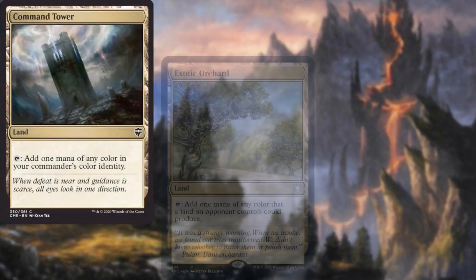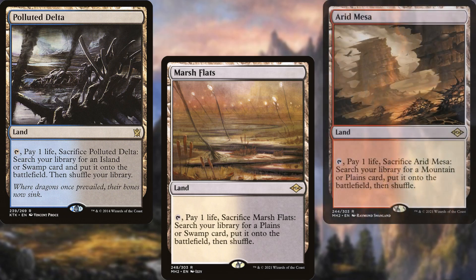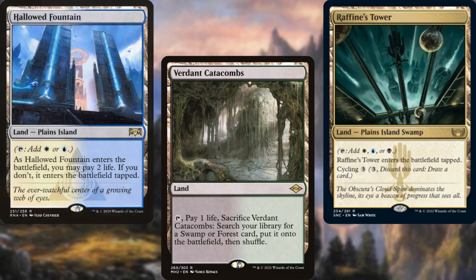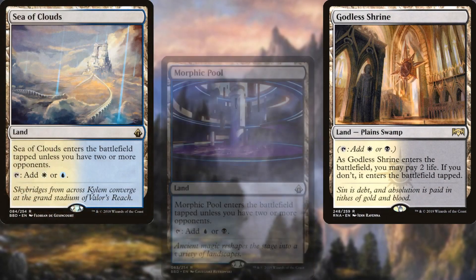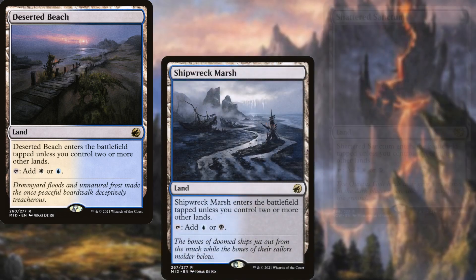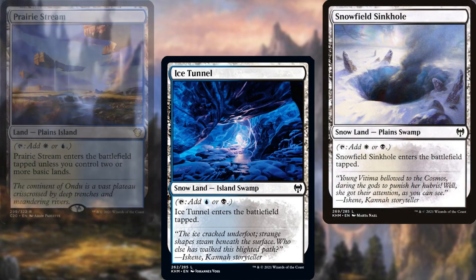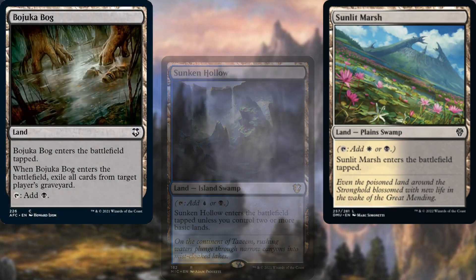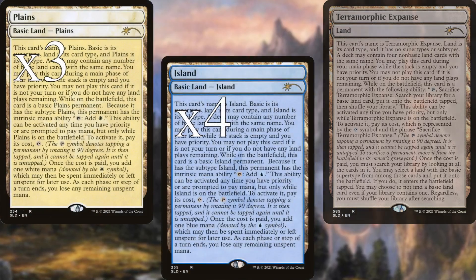Command Tower, Exotic Orchard, Flooded Strand, Polluted Delta, Mesa, Marsh Flats, Arid Mesa, Scalding Tarn, Verdant Catacombs, Raffine's Tower, Hallowed Fountain, Watery Grave, Godless Shrine, Sea of Clouds, Morphic Pool, Vault of Champions, Deserted Beach, Shipwreck Marsh, Shattered Sanctum, Glacial Floodplain, Ice Tunnel, Snowfield Sinkhole, Prairie Stream, Sunken Hollow, Sunlit Marsh, Bajooka Bog, Reliquary Tower, Terramorphic Expanse, three Plains, four Islands, and two Swamps.